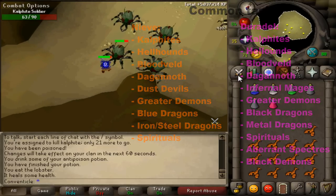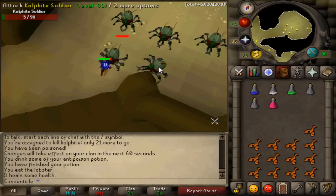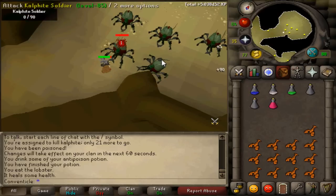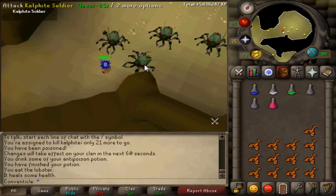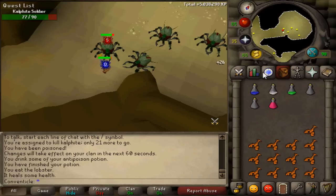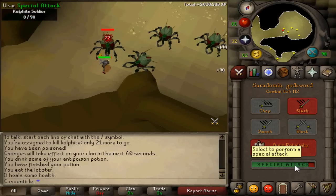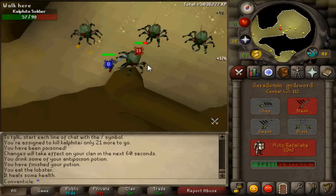What I mostly get from Duradel's common task list includes Aberrant Spectres and Black Demons. They are good Slayer XP; however, they are really not AFK-able at all — you have to pray melee. If you are going to use a cannon on Black Demons, then they are a really good task, but personally I don't like to do that, so that's why I've been sticking with Nieve lately.